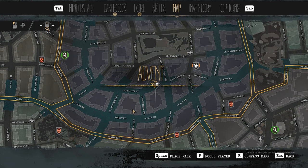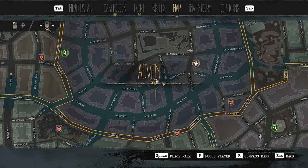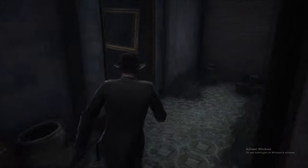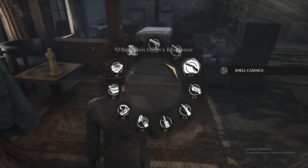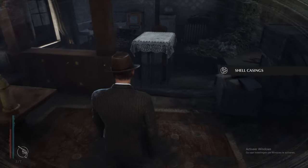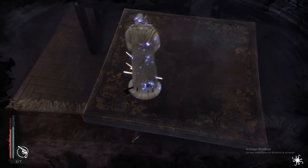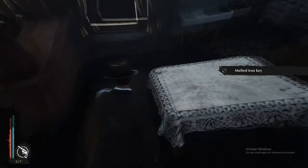The third location is at the bottom of Advent, near the water, right here. Once you've gotten there, go in — they'll already be expecting you, so make sure to loot everything. Once you go upstairs you will automatically start to fight them. Use mind vision on this statue and you will find a key.